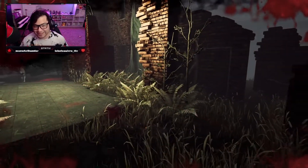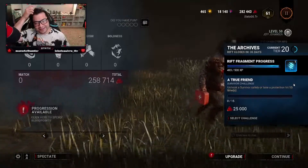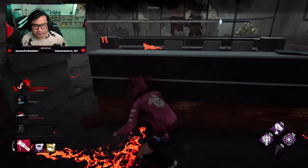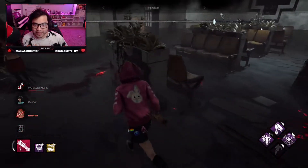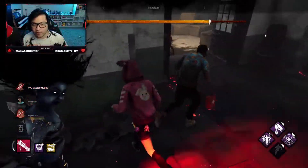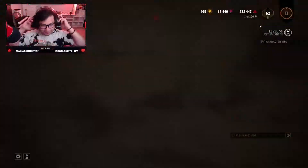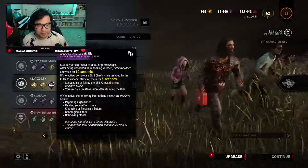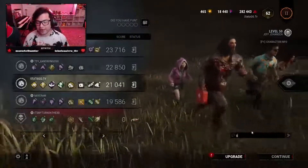I tried to heal so I could run back but that was not gonna work out. Let's see how they did — okay, Feng Min is still up, still kicking. Does she have Decisive or Unbreakable? There we go — the Unbreakable play! Does she have Soul Guard? She has Soul Guard — oh my god, the plays! That was such a good play — Unbreakable, Soul Guard, Decisive, the full anti-slug build. So clutch! And the DC at the last second — oh my goodness. GGs, peace!